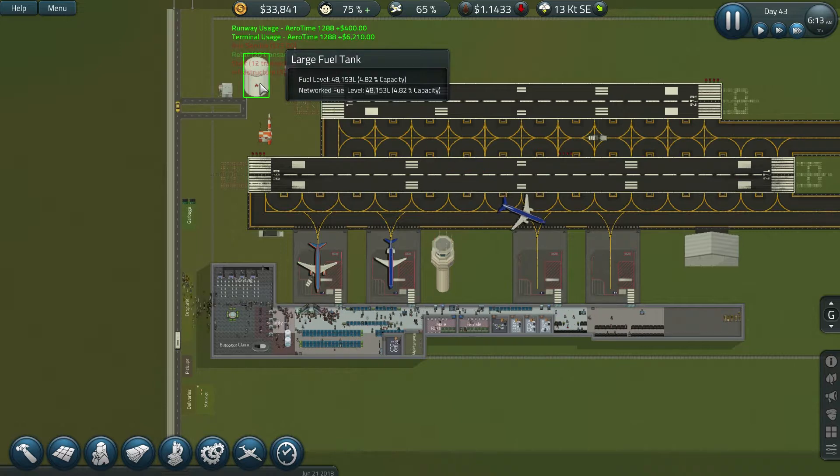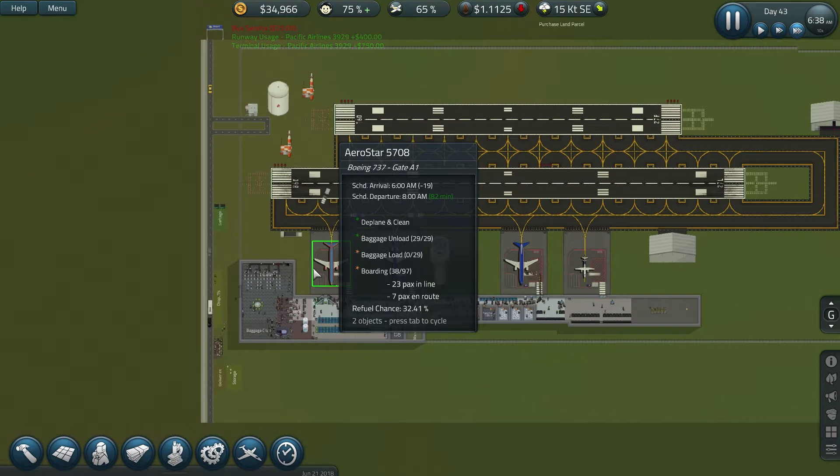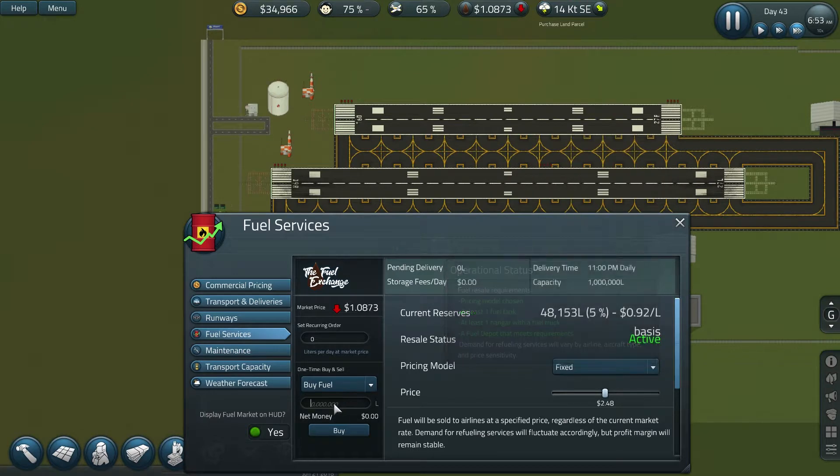Fuel's dropping again - we're still at five percent fuel. It's dropping a lot so let's keep an eye on this. If we get some more income in a second - is it going to keep dropping? More flights coming in will give us a big chunk of money. Fuel prices are going back up again so I'm going to have to leave it. I can still buy it because I'm selling at this price here, so we'll be making a little bit of income on it anyway.